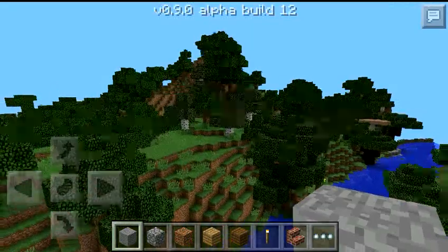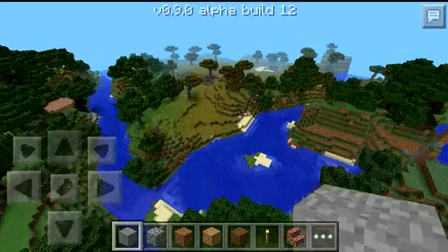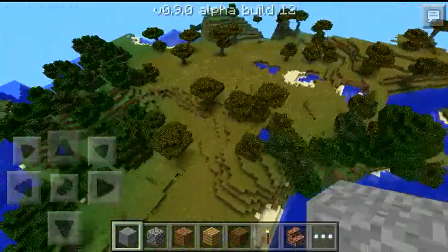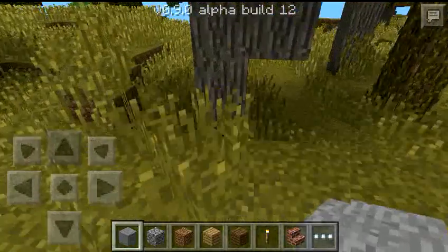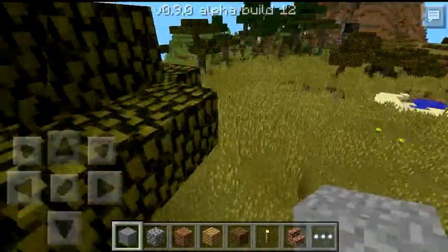So you spawn right here on this one, and if you go up you can see over there you've got a savannah biome. Now if you guys want a fancy house and you want that red new wood, well here you go — you've got the savannah biome.